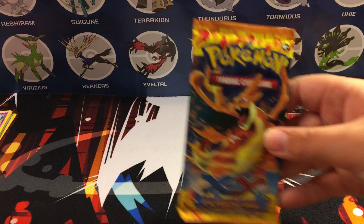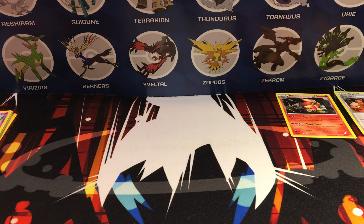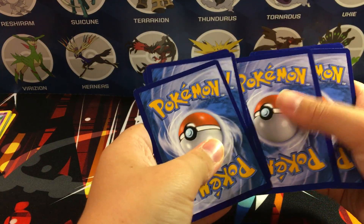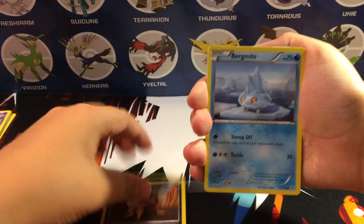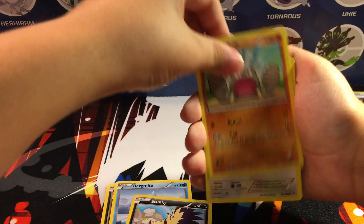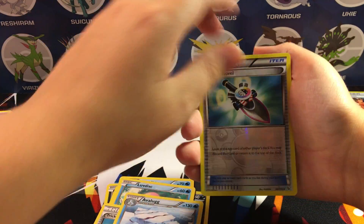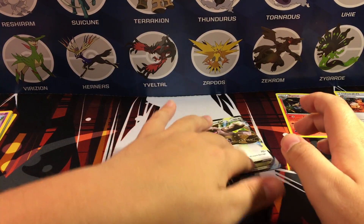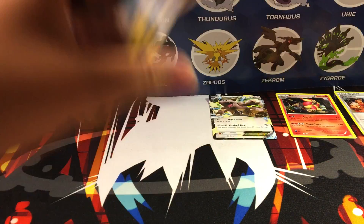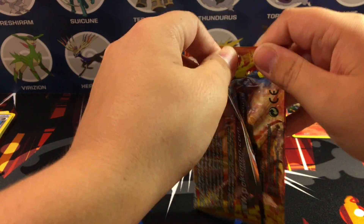Moving on to our two Flash Fire packs — I'm going to keep these codes because I do want the Blacksmith. It would be nice to get a secret rare Charizard, that would be awesome. One, two, three — one, two, three. We got a Sandile, a Bergmite, Stunky, Geodude, Furfrou, Luvdisc, Trick Shovel, Avalugg, Trick Shovel reverse, two Trick Shovels on the back — and a Kangaskhan-EX! Now this isn't super good because it got the box treatment where it wasn't even a promo, just a card straight from the set, but still, we got an EX out of this box.